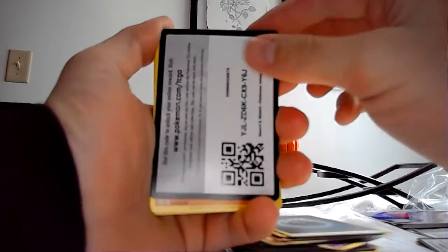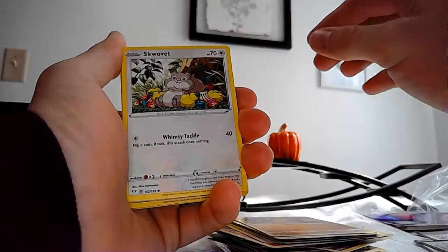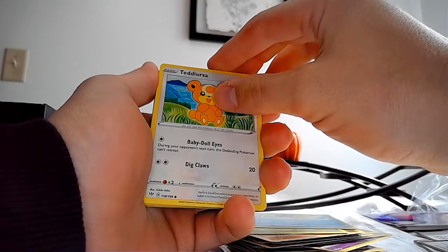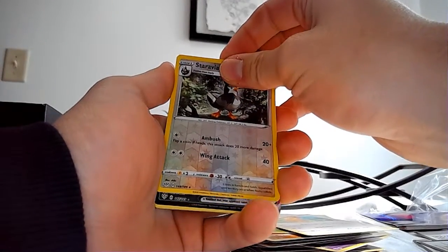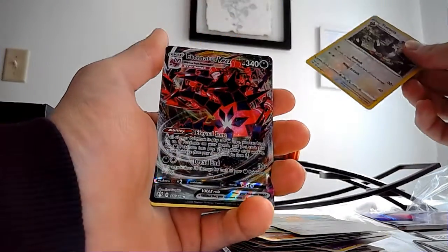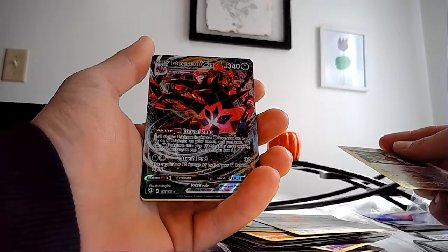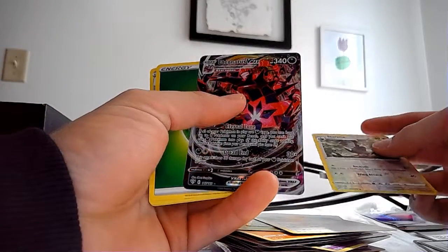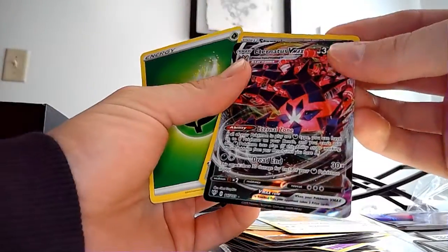Okay, we have your code card. Diglett. Teders, Staravia — and looks like we got a full Eternatus VMAX! I'm looking for the rainbow rare one because I believe I already have this one, but hey, it's okay. Duplicates always get sold in random packs, so I'm okay with that.